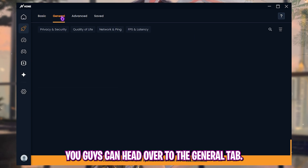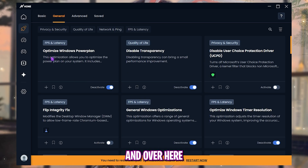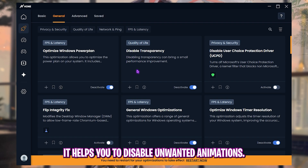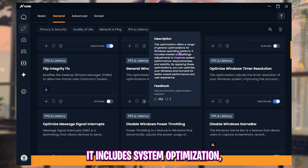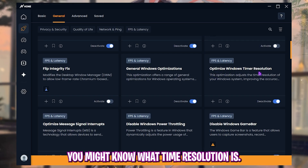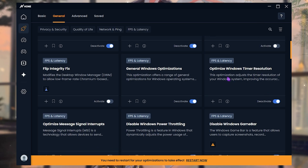Head to the General tab. Enable 'Optimize Windows Power Plan' — hover the info button to see the description. Next, 'Disable Transparency' removes unwanted animations. Enable 'General Windows Optimization,' which includes system tweaks to improve performance, responsiveness, and stability. Also turn on 'Windows Timer Resolution,' which sets your timer to 0.5 milliseconds — by default it's around 10 to 15 milliseconds.